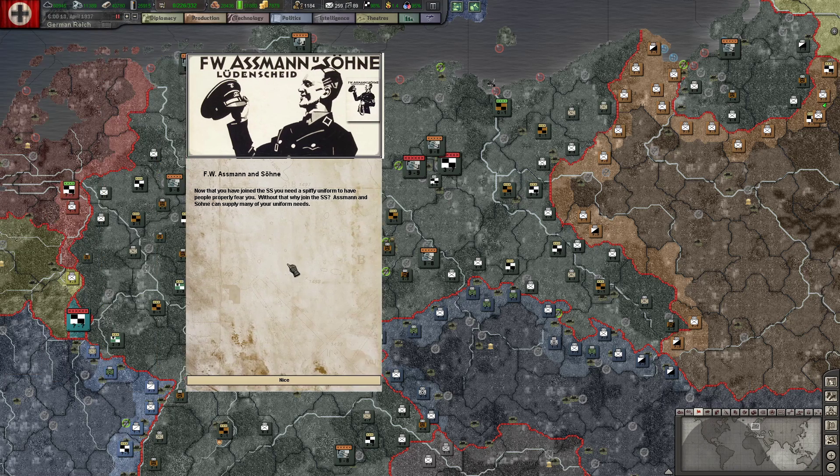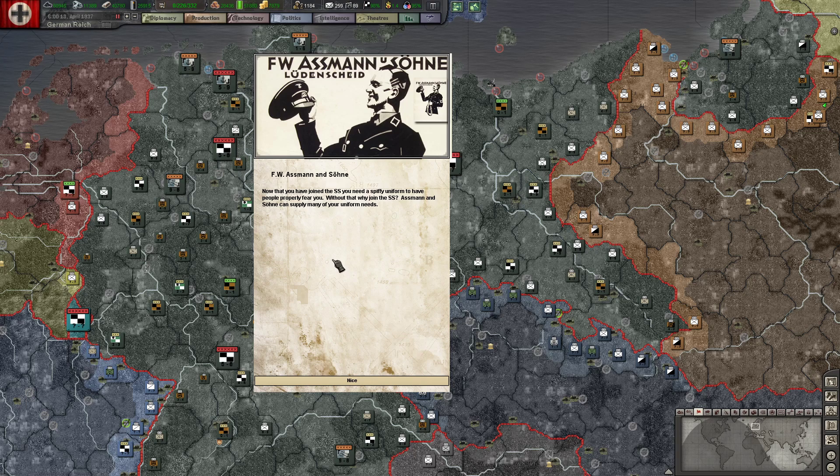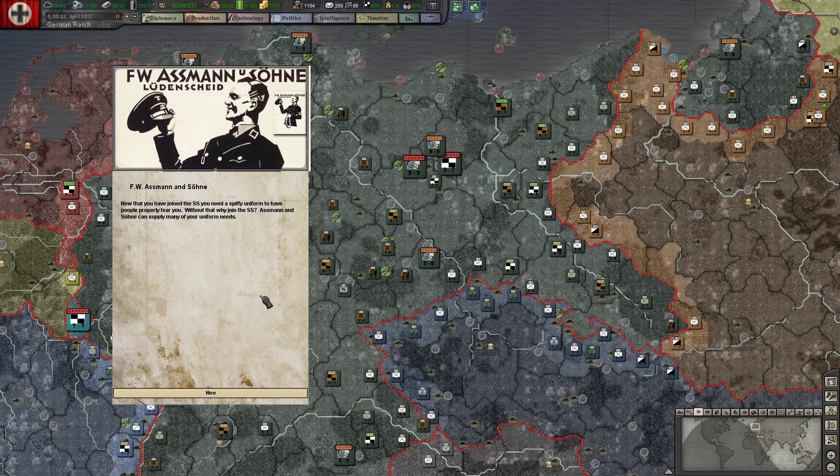I just thought this was such a cool picture, I had to make an event out of it. FW Assman and Schoen and Sons — there's the full sort of poster, just an advertisement from Germany at this time. Would that be 'Ace Man' in English translated? So it might not be quite the same. The event text reads: 'Now that you have joined the SS, you need a spiffy uniform to have people properly fear you. Without that, why join the SS? Ass Man and Schoen can supply many of your uniform needs.' A bit of commentary beyond just that advertisement.